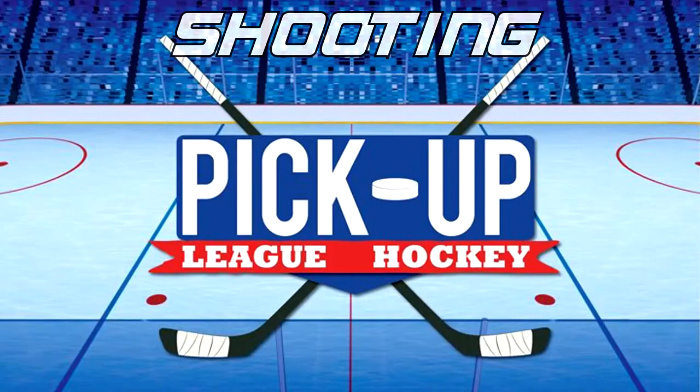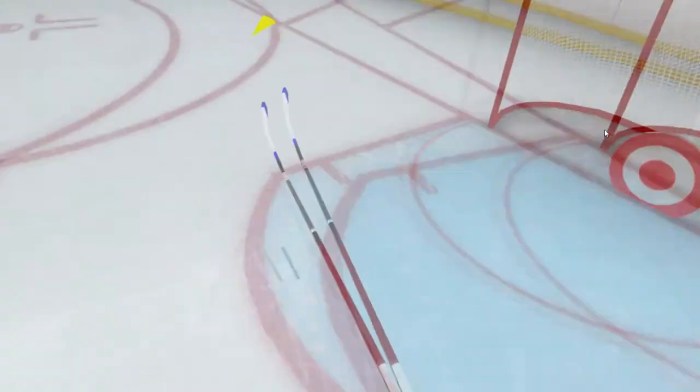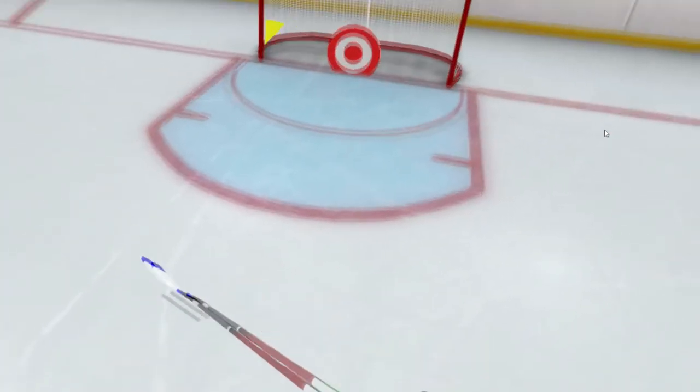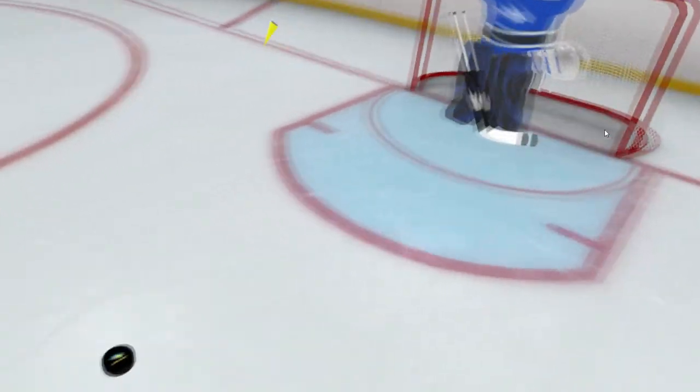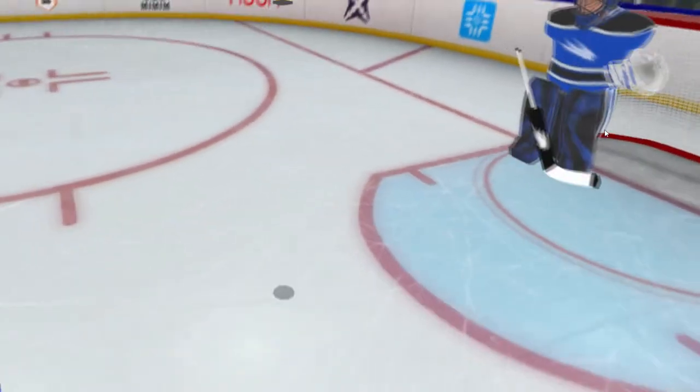Now let's go over shooting. Shooting uses the same fundamental concept as passing. In the practice menu, there are different difficulties you can set for the goalie and the targets. On one end of the ice is the targets, on the other is the goalie. Practice on the targets first, get comfortable with shooting the puck, and build your consistency.